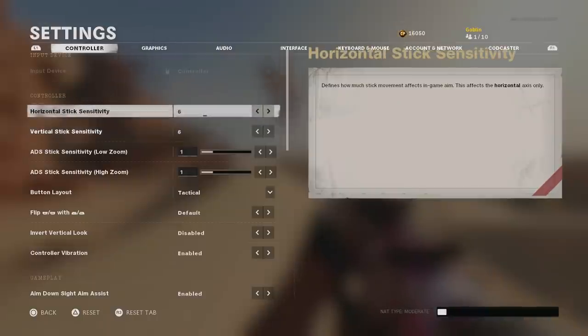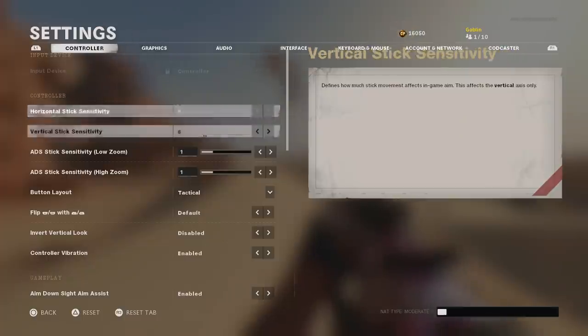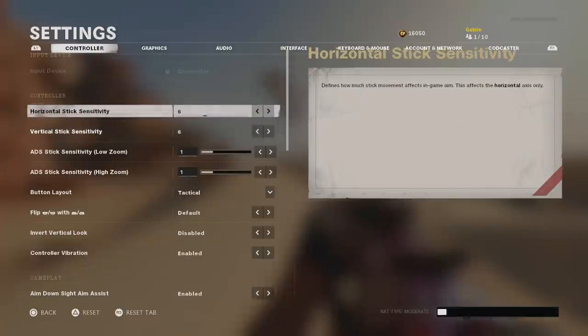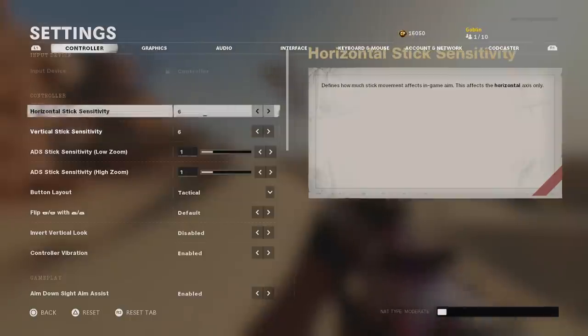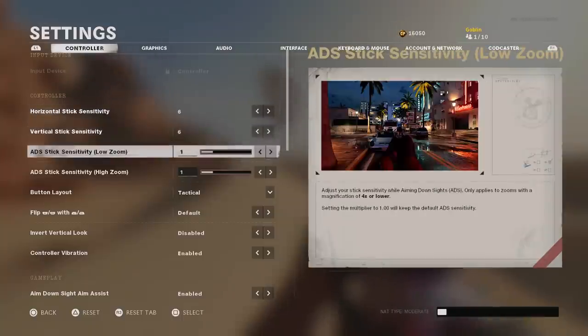I've always stuck with horizontal and vertical the same at 6-6. If you do want to make one higher, make the horizontal higher than your vertical, because your side-to-side movement is what you'll use to snap onto targets — it's very rare you're trying to snap onto a helicopter. Now, ADS stick sensitivity is a very important setting and it varies depending on your horizontal and vertical.